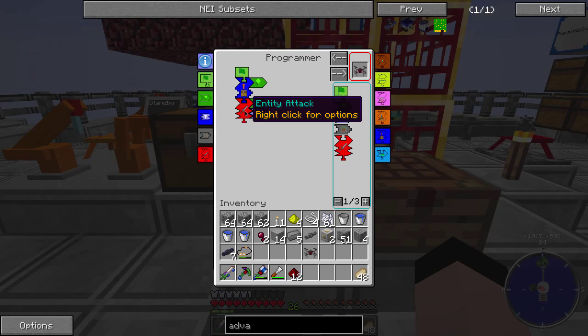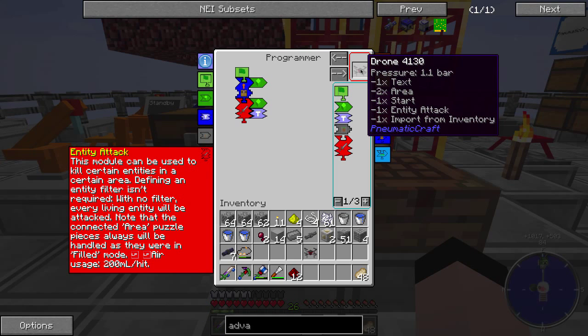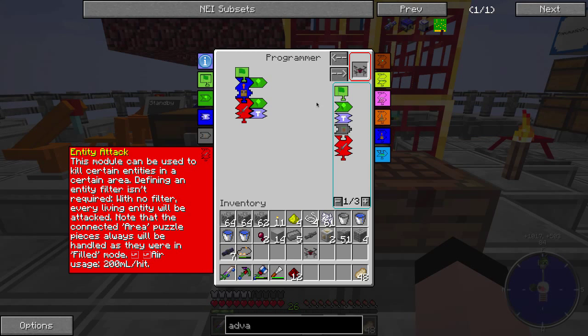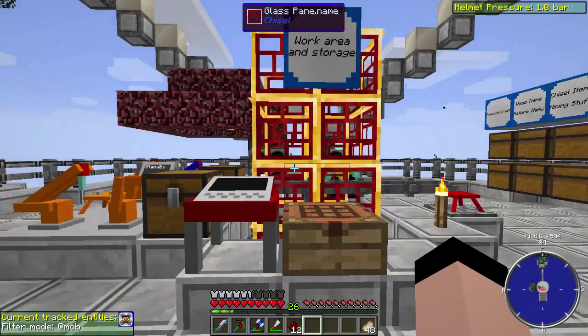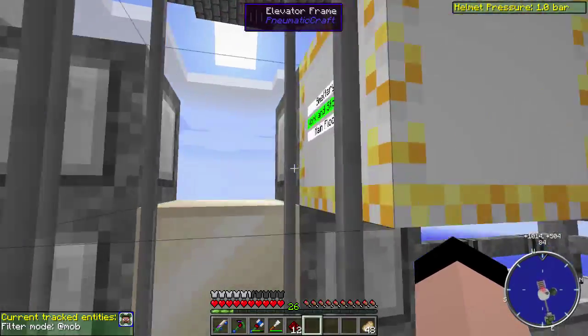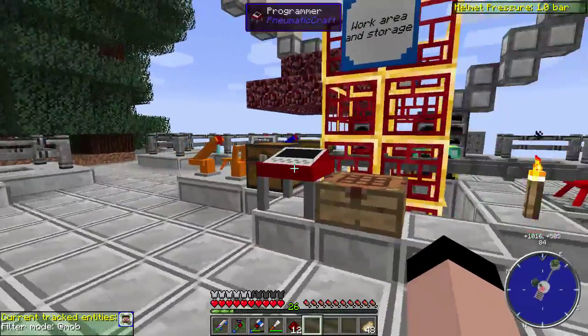That was working okay, but the thing about this entity attack is that it takes 200 milliliters a hit. When you need about two or three hits per mob to drop them, they can get a little expensive. I was running out of power really quick. This guy would come over, fill up on air pressure, and that would almost drain me dry after maybe three or four times. Once my air pressure got that low, my whole base basically stopped working - the elevator, the pressure chamber, almost everything.